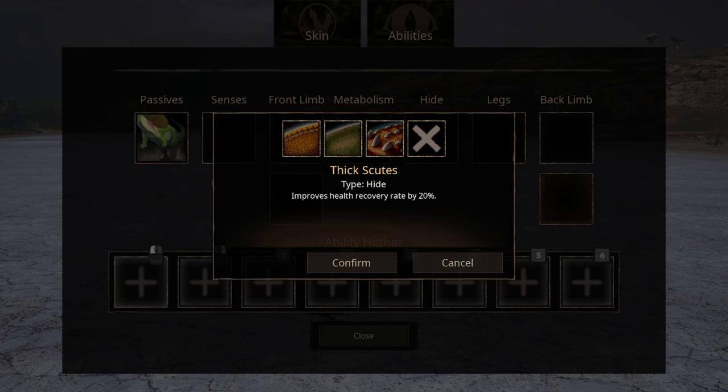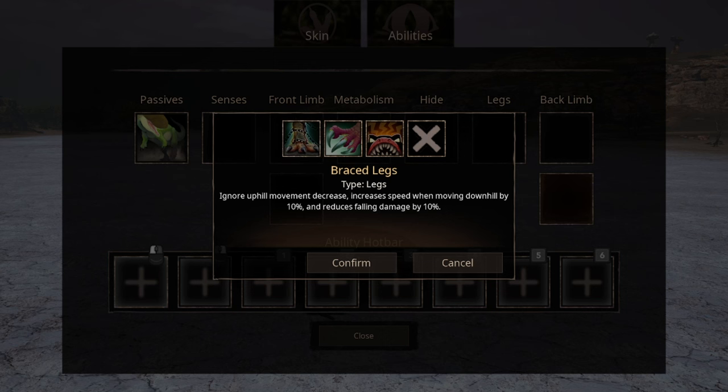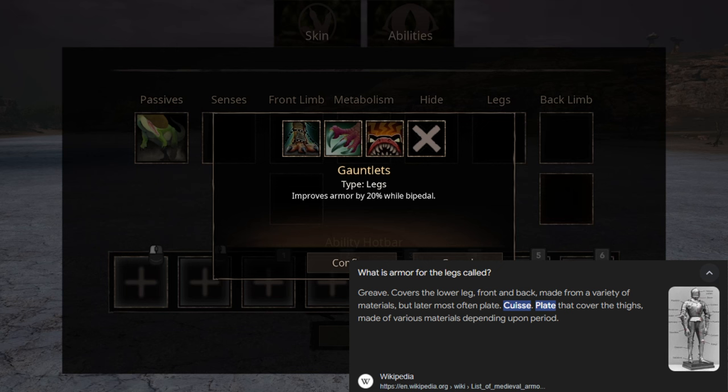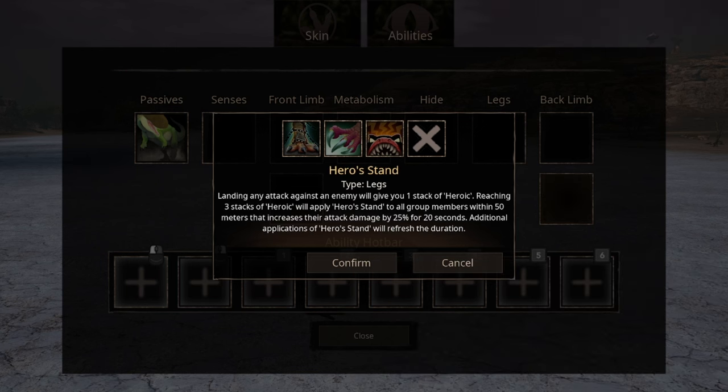For Leg abilities we have three options. The first one, Braced Legs — basically when you run uphill you will ignore the laws of physics and biology. The second ability is Gauntlets, which increases your armor by 20% when you walk bipedal. This ability doesn't really make sense to place in legs, considering that gauntlets are something you wear on your arms. The third ability is Hero's Stand — when you land a successful attack on any opponent you will receive a whopping 25% increase in damage output. This will only happen after three successful hits, after which any successful hits will refresh the duration of the ability.